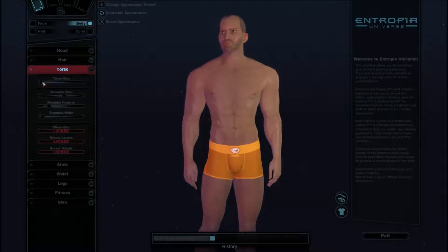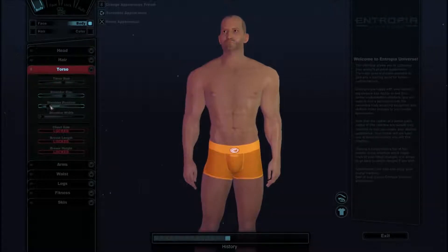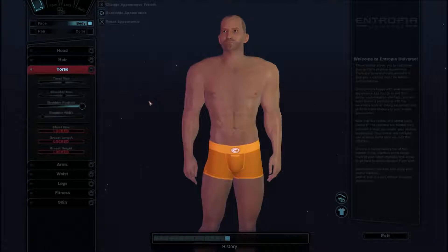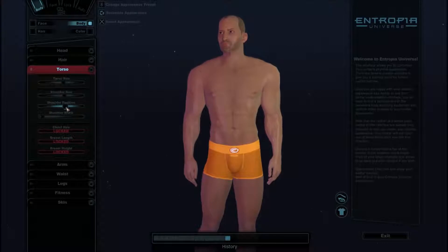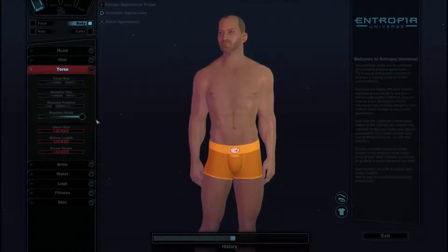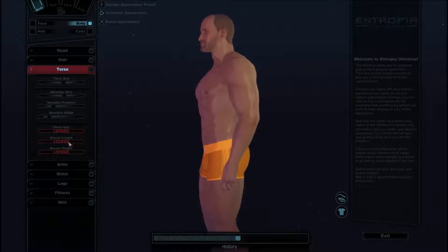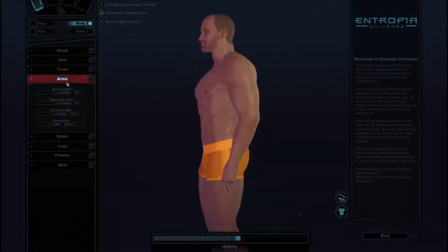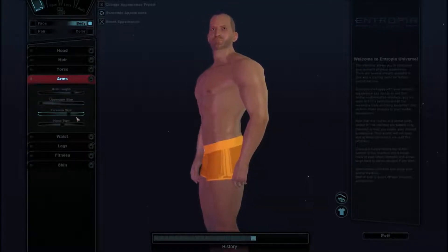Torso. Torso size. Pig was kind of in the middle, I guess - I'm just trying to get back to the original. What do I do now? Alright, we're just going to try to get back to the middle, where he kind of used to look like. That really makes him look really weak. Kind of in the middle. What do we do about these arms here, man? Chest side lock. Arm length. Upper arm size - let's shrink them. Doesn't do much, it doesn't appear to do much. Forearm size. Hand size.